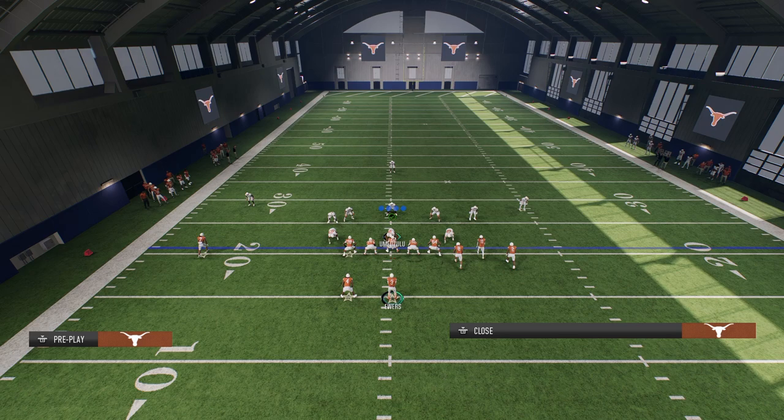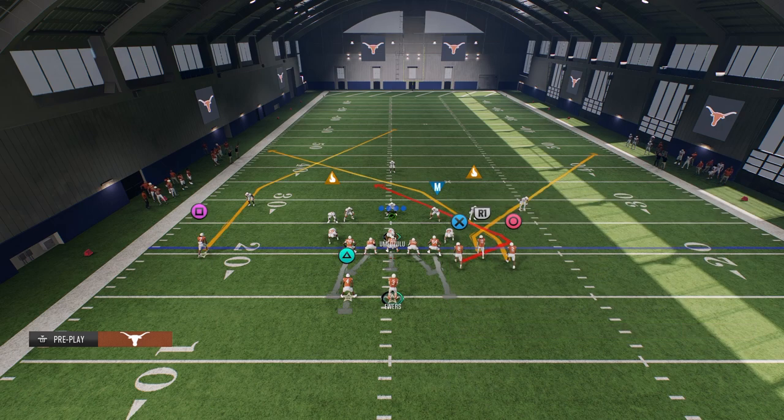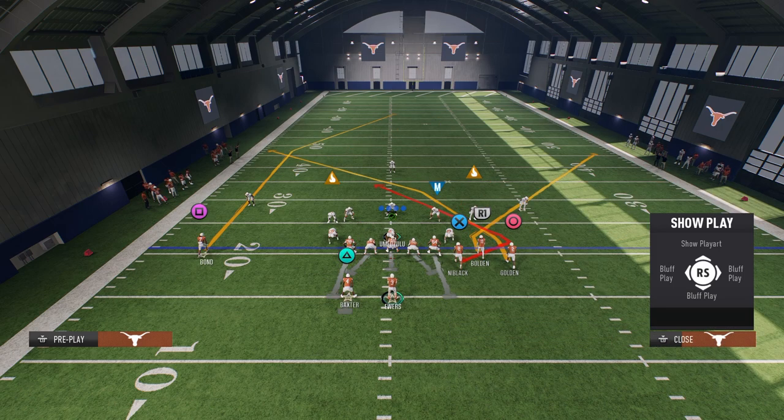All we're going to do to set this up is stem this corner route on the right all the way down, block our running back, and then cross our outside receiver. So you can see what the play looks like. Last thing we're going to do is stem this solo receiver up significantly to like 20, 25 yards.